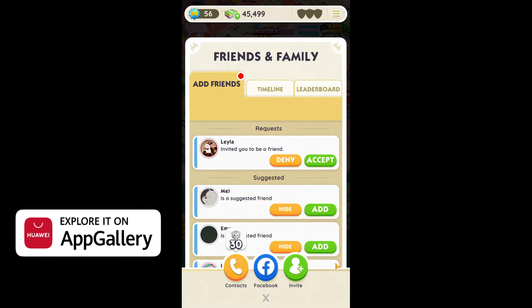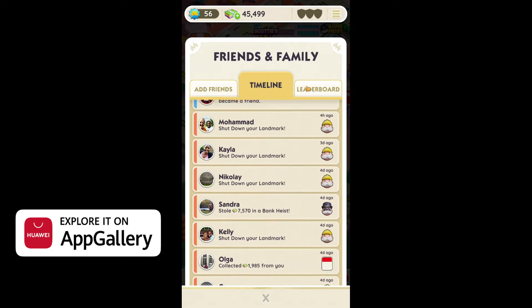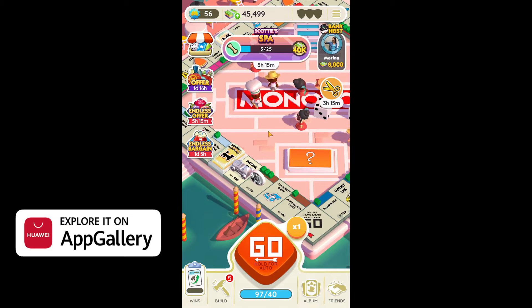Let me show you the friends part. Someone sent us a friend request — let's accept. The game also sends you suggestions to add people as friends. Here is our timeline showing everyone who attacked us and took money from us. There are local and global rankings like in every mobile game. Unfortunately at the moment there are no clan features in this game.